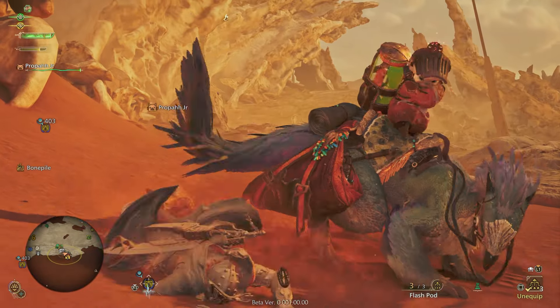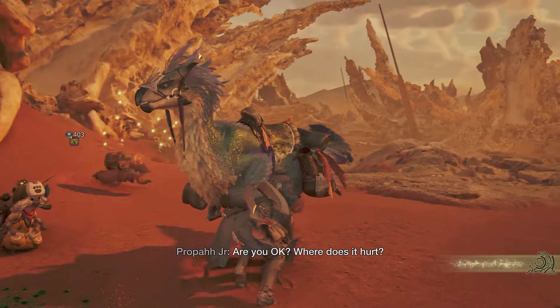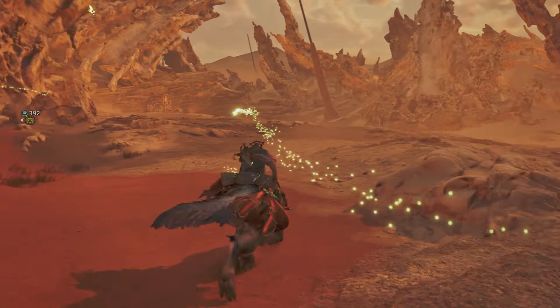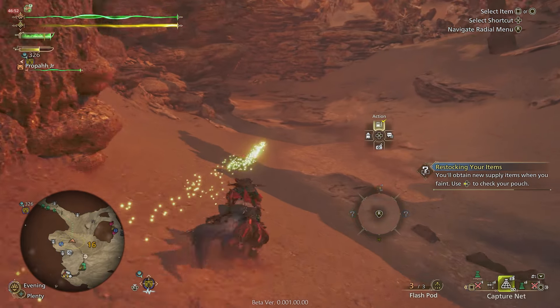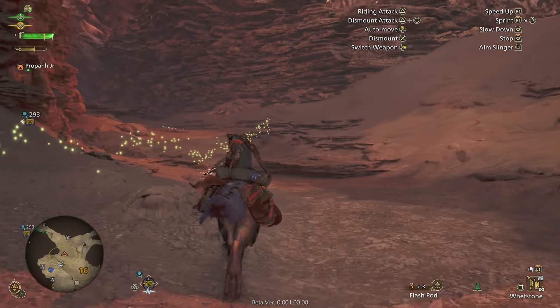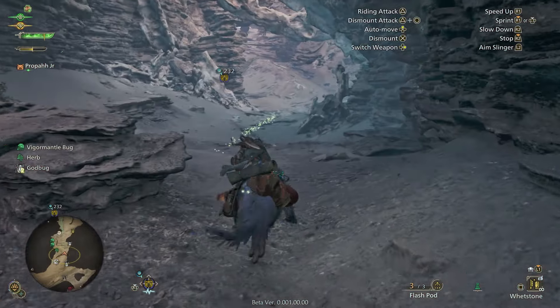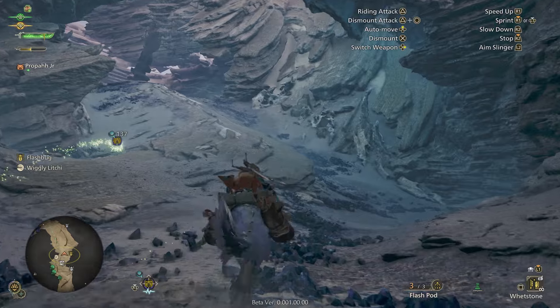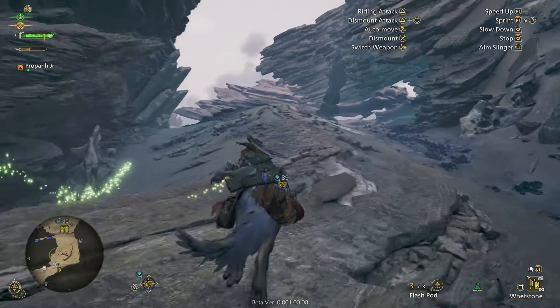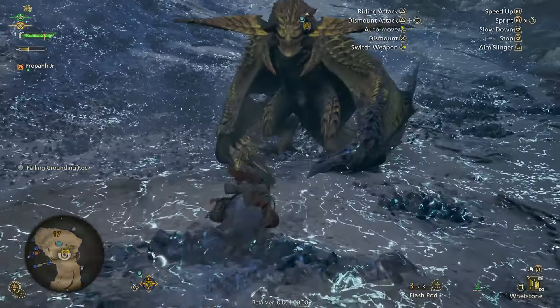I wasn't in demon mode — the transition in and out of demon mode has a delay, which sucks. There's a very mean delay transitioning in and out of demon mode. And the way everything is set up, you can't even tell if you're in demon mode or not. The meter should just be plain red to say: okay, you're officially in demon mode.